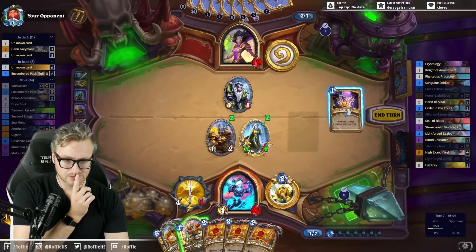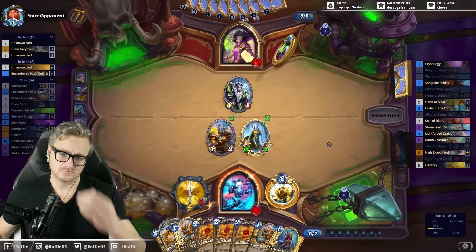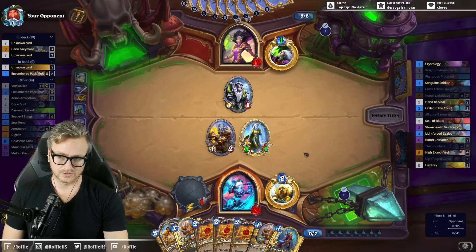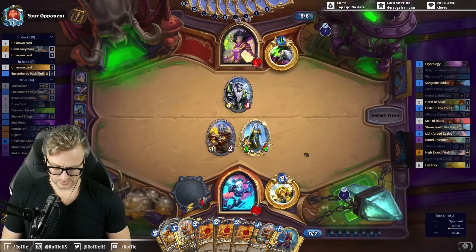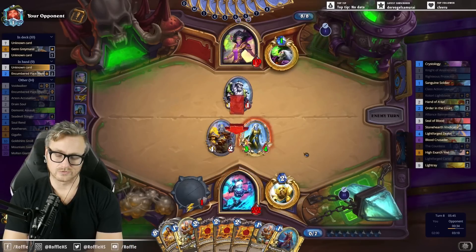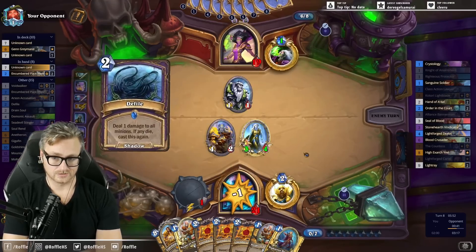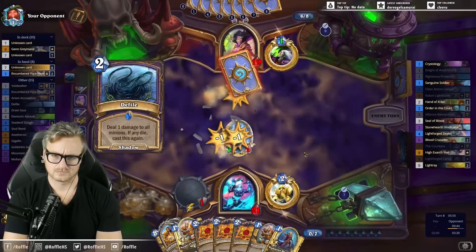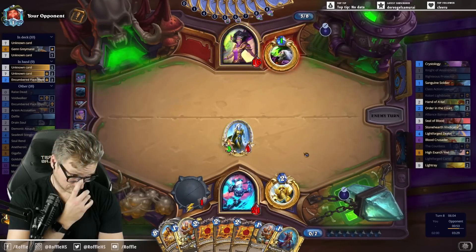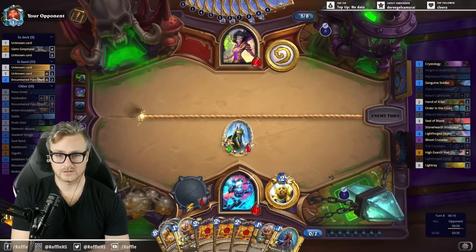Knight and Protector — might as well get them now. All I can. Neither of us wants this game to go to fatigue, so burning cards with Solrend is the same as leaving them at the bottom of your deck undrawn. Like, yeah, they hit four of the best cards in their deck, but they could have just as easily hit four cards that got them closer to those four best cards in their deck.